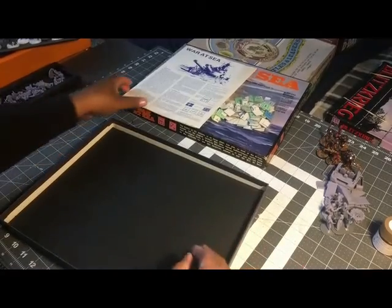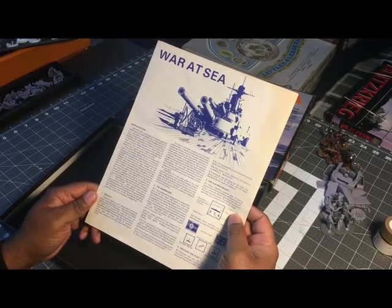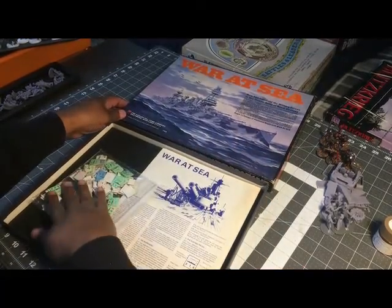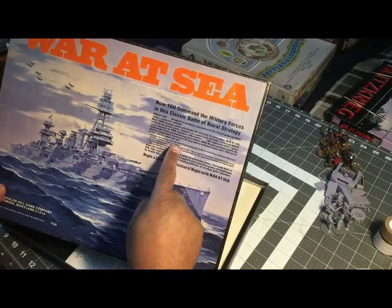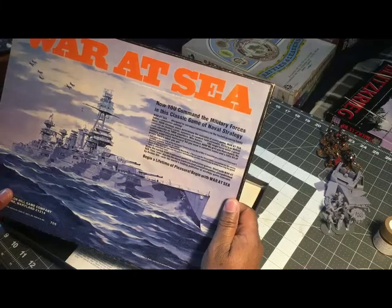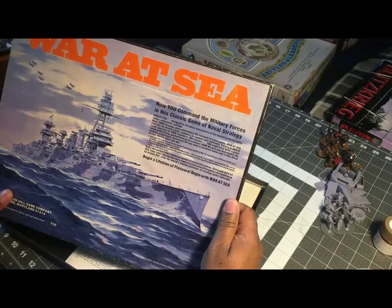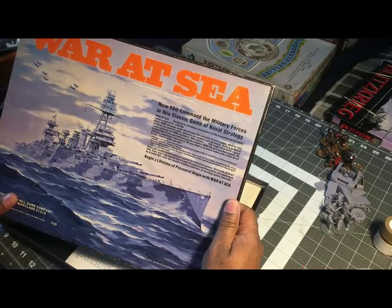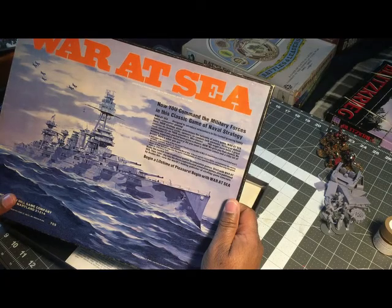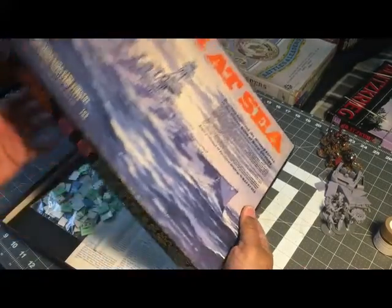The component list says you get a full-color terrain map of the European theater mounted on a stiff board that won't wrinkle or buckle, and varnished chess-piece-style counters representing naval and air units. The rulebook was written to make learning effortless and to serve as a gateway into more sophisticated Avalon Hill simulation games. That small board with the turn chart printed on it is apparently all you get.